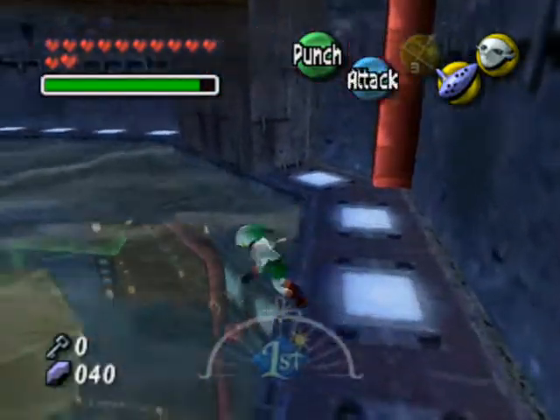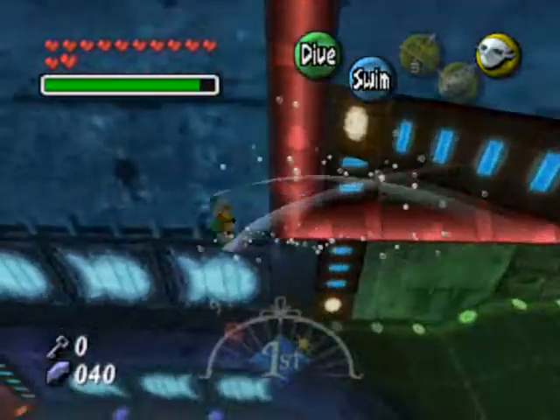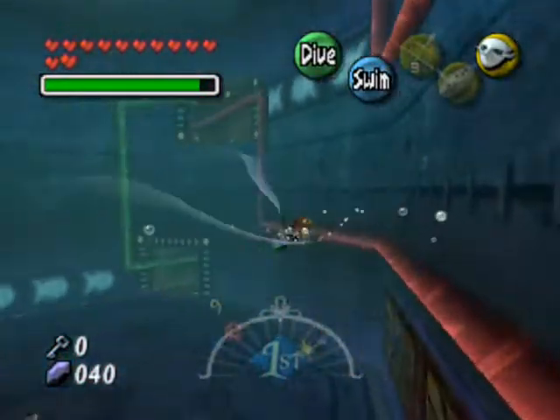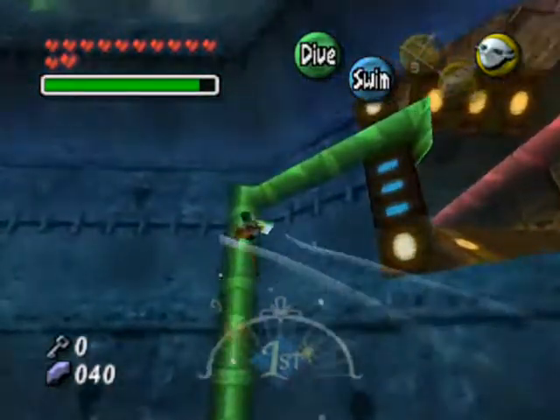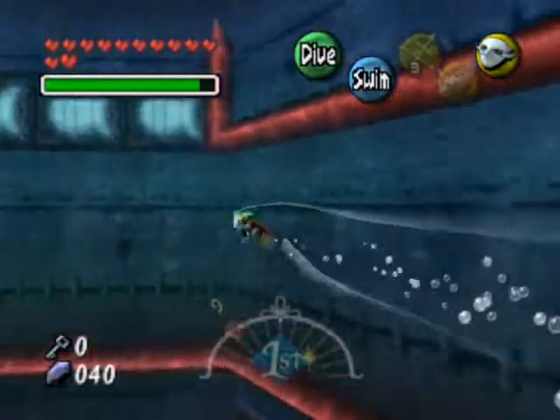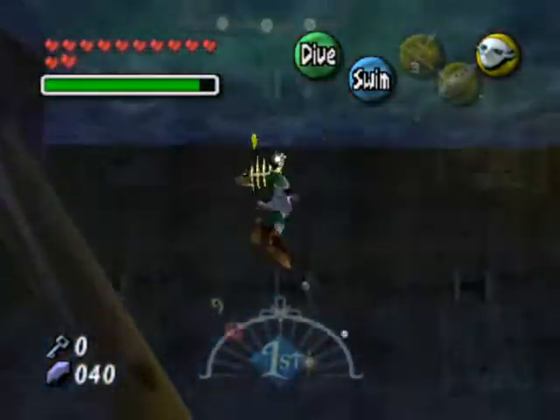Now we're going to see a lot more of the level, so we're going to dive in here, dive down. There's a strong current going around — as you can see, it likes to beat the hell out of Link, or Mikau. So your first entry you want to get inside is right in there. The current will sweep you right in there when you get close.